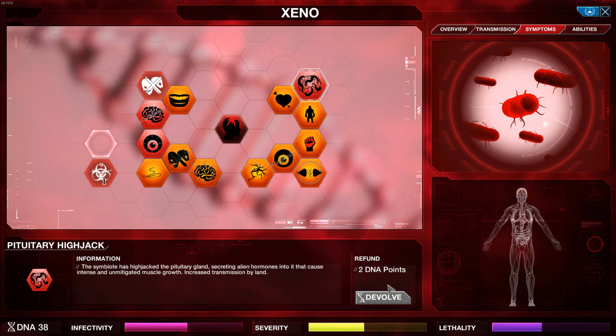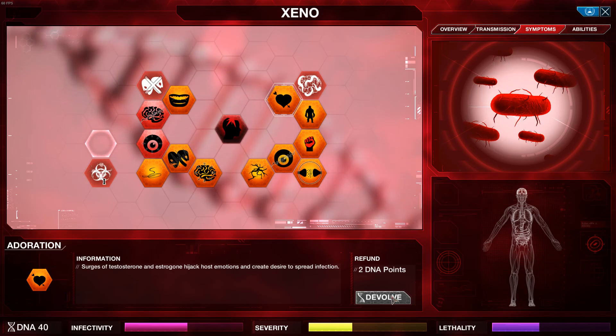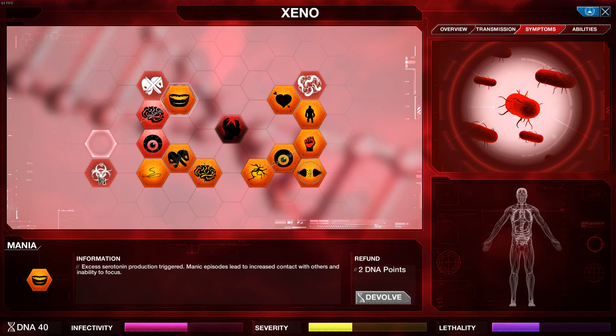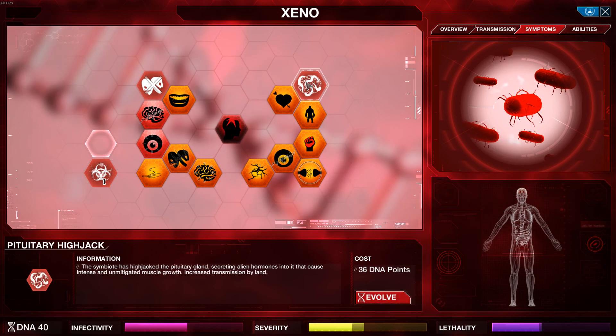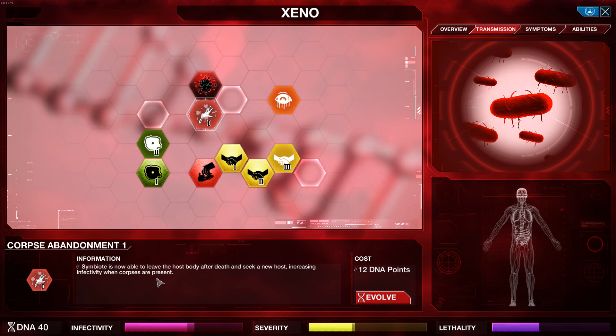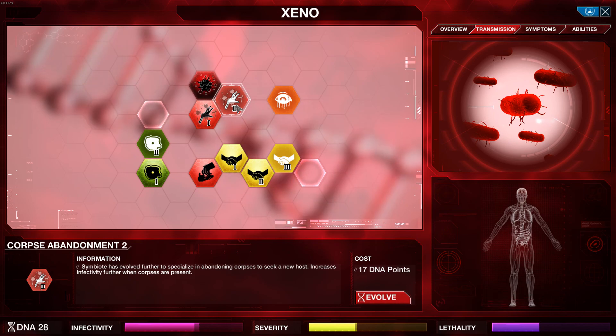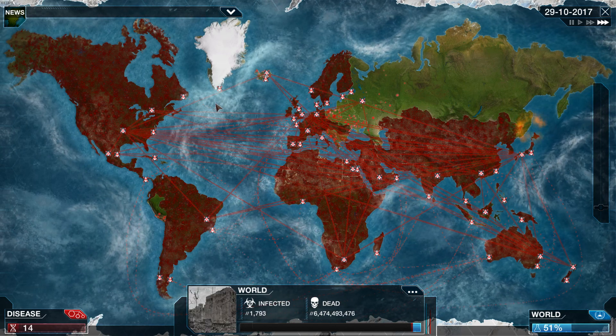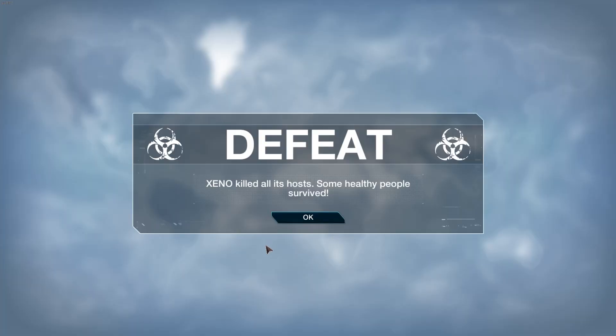It's got to be a symptom. If I click devolve — nope, you can't devolve that one. The transmission needs to be high. New host sensitivity — when they die we'll get that, one more infection, that's what we need. Let's try that, hopefully it won't — we've lost. It's a good try, damn it. It was close but we tried hard — my aliens got killed off. Hopefully on the next one we can destroy the entire world. Speak to you soon, bye bye.